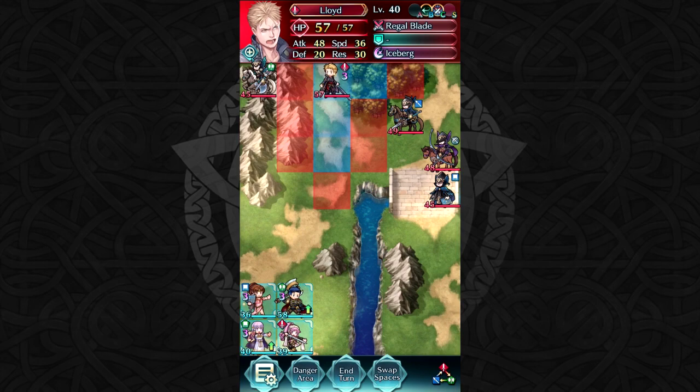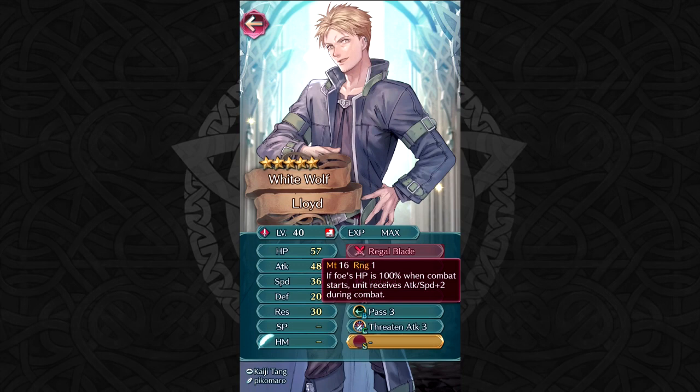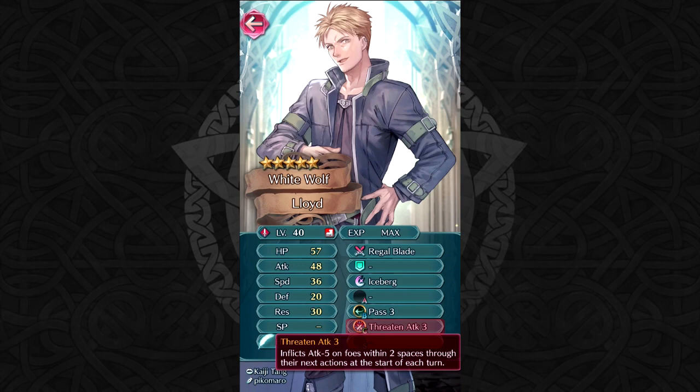And last but not least, Lloyd himself. He's a pretty scary unit if you go toe-to-toe, but we're not going to do that because we have magic characters. He actually has pretty good resistance, so if you're using someone like Robin who can't easily double him, it's a little scary. His major appeal is his Regal Blade, which, if the foe is at 100% HP when combat starts, you don't receive an attack penalty. It's actually pretty good — 16 might. Pass is whatever, it's not a huge deal. And Threaten Attack 3, also not amazing. Kind of a nice reference to his Fire Emblem Awakening debut when you could battle him via SpotPass.